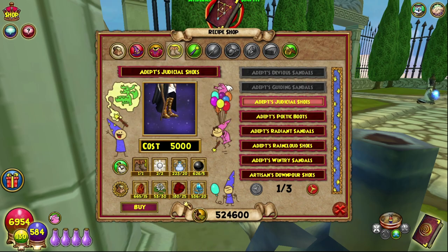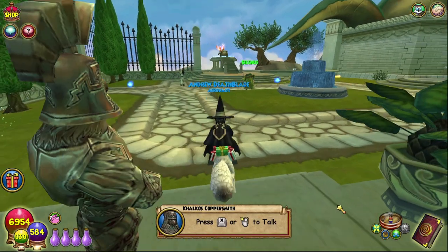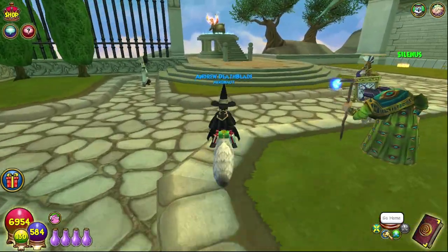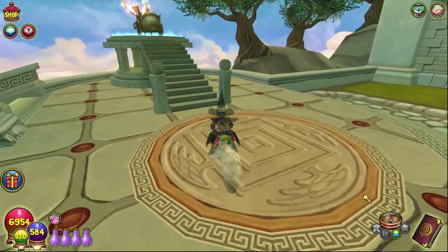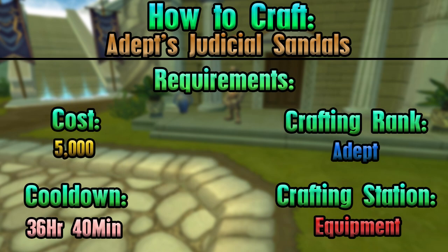Today we are doing the Adept Judicial Boots, which are the balanced boots at level 30. Everything on screen is what you need. Let's head over to the equipment crafting station. I cannot speak today — it's been a long day, I am exhausted, but hey it's fine.